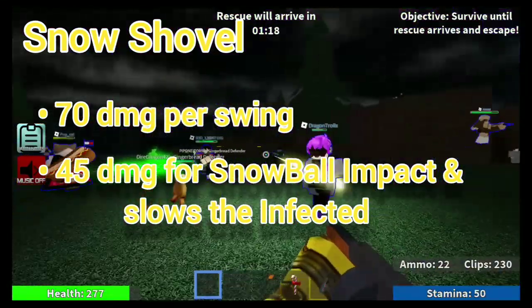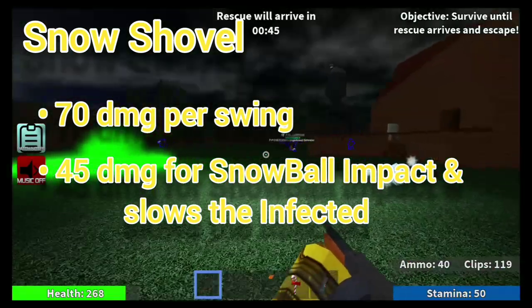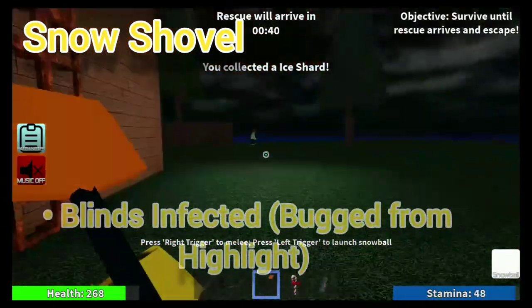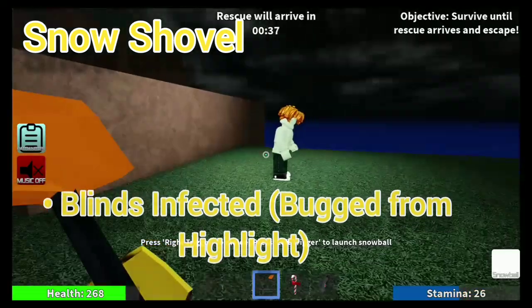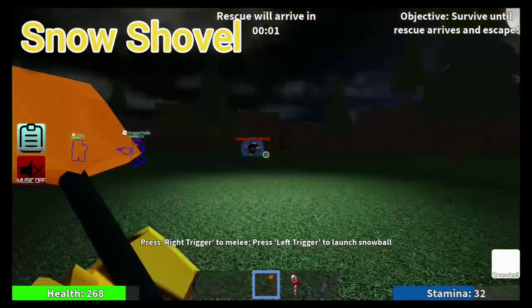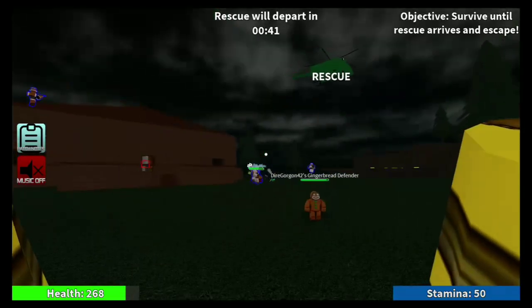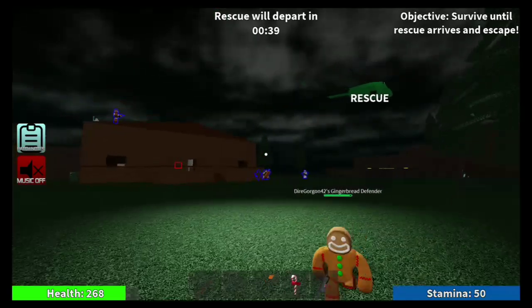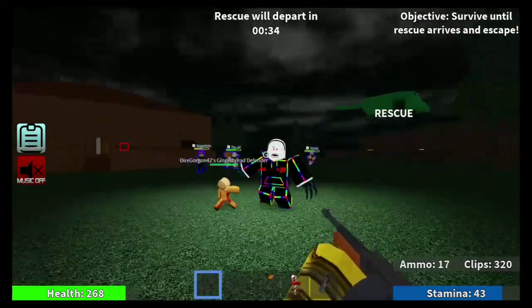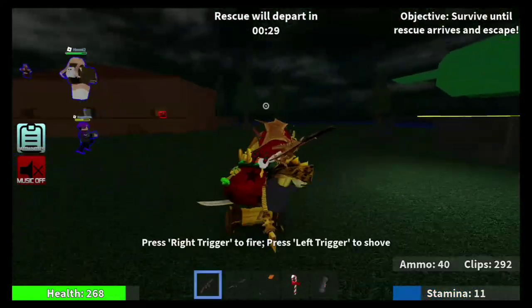It also slows down the infected, which sounds decent. But the big problem is that the blinding is basically pointless — if an infected is blinded by the snowball, they can still see the survivors' outlines, the highlights around their character. Since infected can already see survivor outlines, it's a useless ability. It's not great against crawlers either, because they have that clairvoyance effect and can one-shot you.